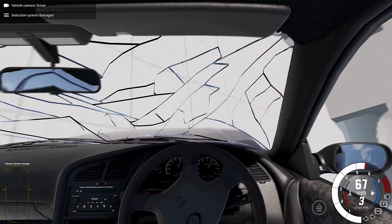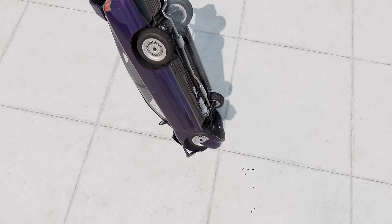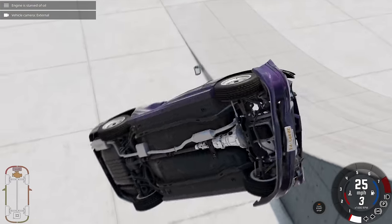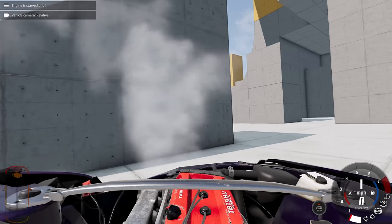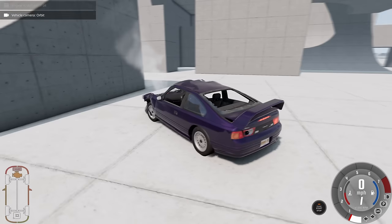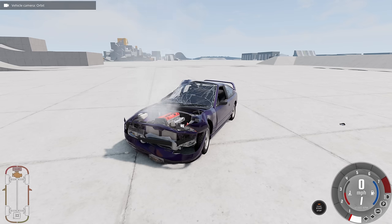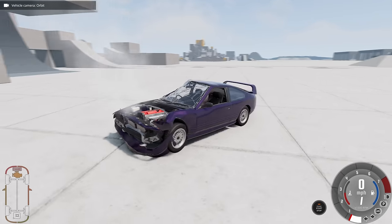Oh my God. So it does work. I think it might have something to do with whether the car is going to flip over or not. Because it knew that I was about to hit the wall earlier - it started the camera, the slow motion, before we actually hit the wall.